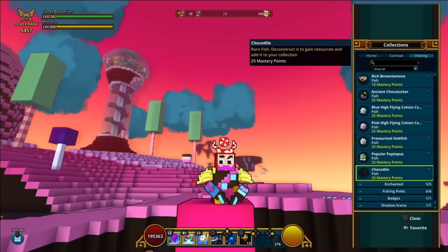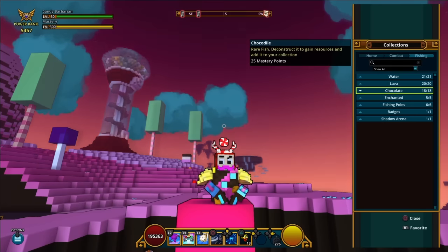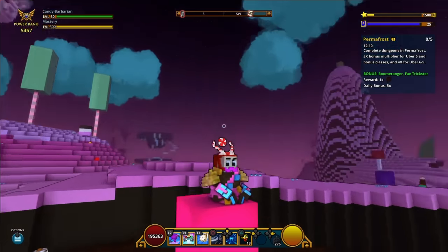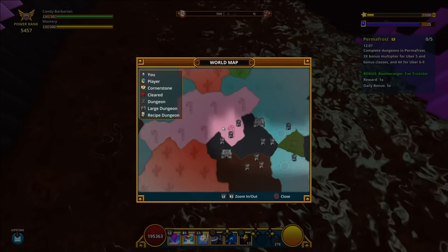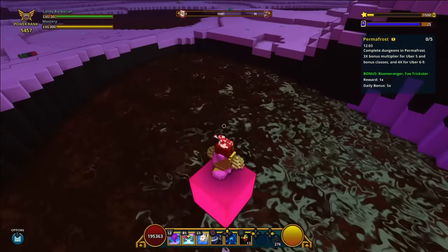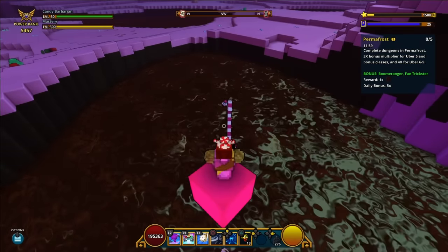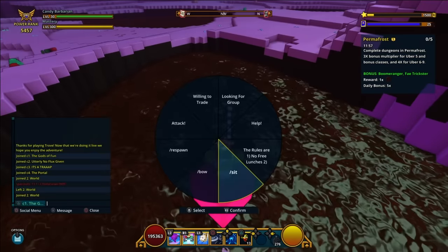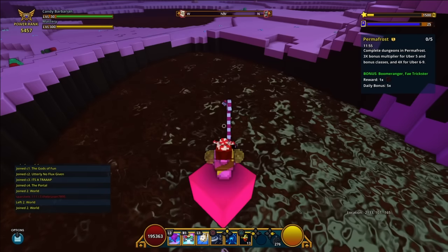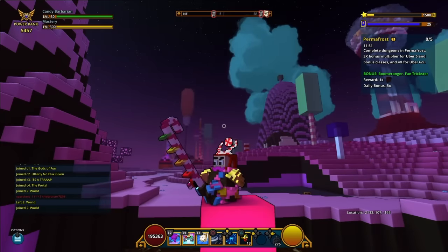Once you're done enjoying the clouds, make your way down to a real Candoria biome and fish yourself some real full-fledged, full-bodied chocolate if you want to get yourself the Chocodile. Make sure it's not too high or too low, otherwise you're going to start catching the other stuff — the Gobfish and Cotton Candy Fish.